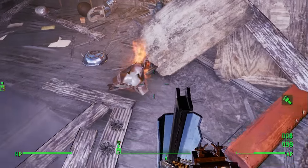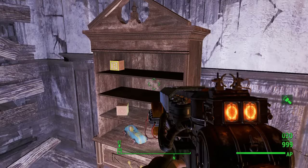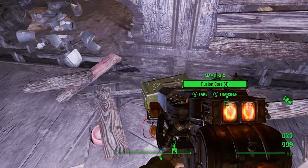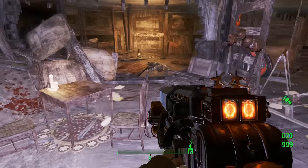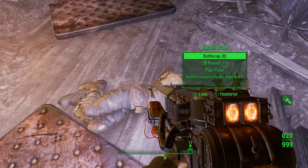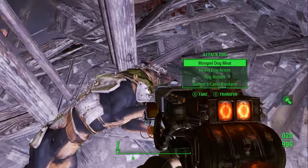There is a mini nuke in here and some wooden blocks I like to pick up for the house eventually, plus some ammo, but nothing too important in this area. Go ahead and loot what you want, then go ahead and loot the dog right here.